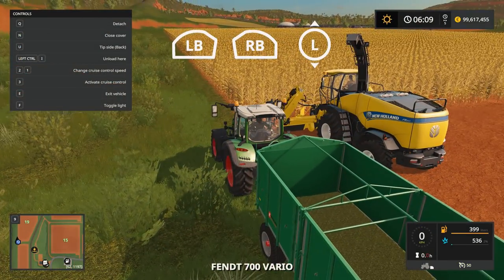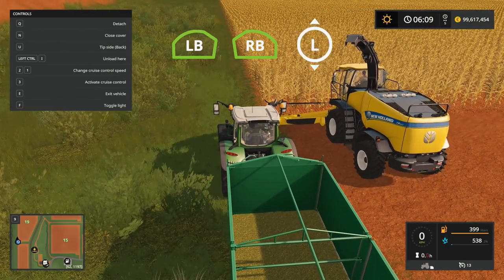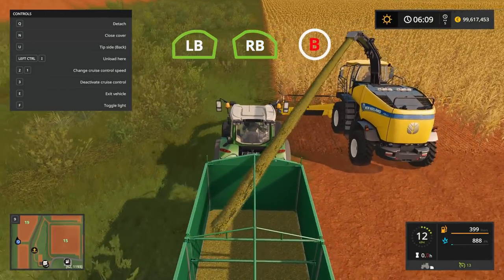On Xbox, you'll just have to press LB and RB, set the speed with the left stick, and then activate cruise control with the B button.